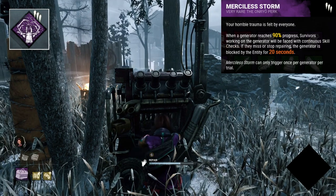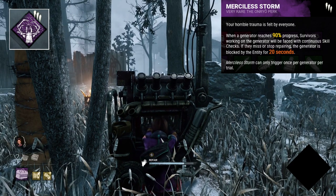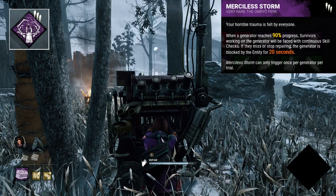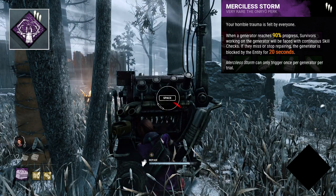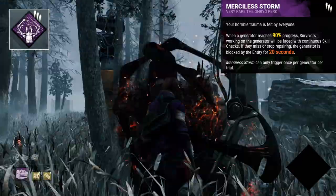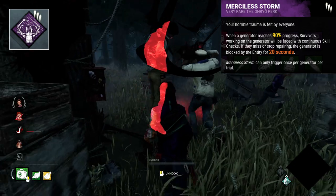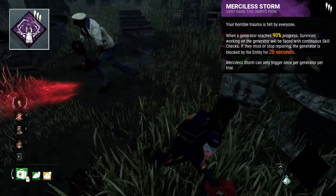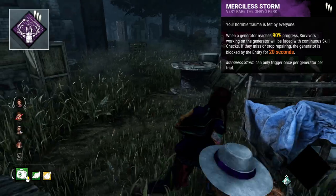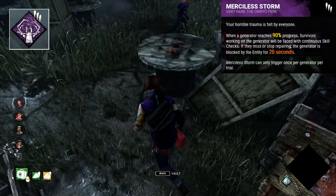Moving on, we have Merciless Storm. This is a perk I really love. It isn't good — it isn't even close to being good — but I do really like it. This perk activates when a generator reaches 90% completion. When it does, it will give the survivor a series of difficult skill checks, ones that are similar to that of the Yellow Glyph. If any of these skill checks are missed, the generator is blocked for 20 seconds. The main downside is that whilst blocking the gen you can buy a bit of time, however it still keeps the gen at 90% completion and disallows you from kicking it, making it just a really average perk for delays. It's a very fun and unique one though, and it's a cool way to cause gen regression, but equally a completely ineffective one.